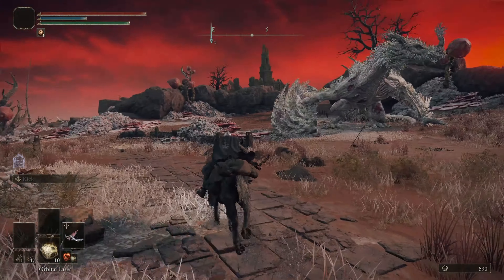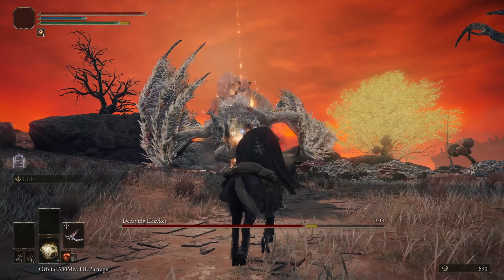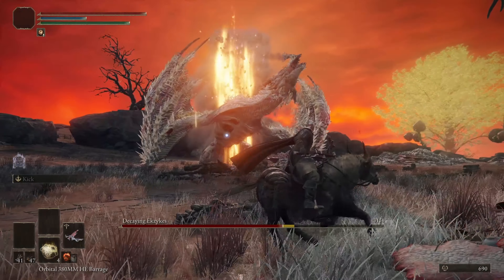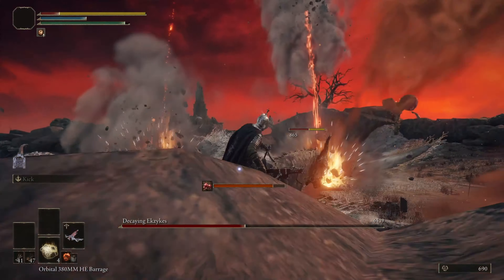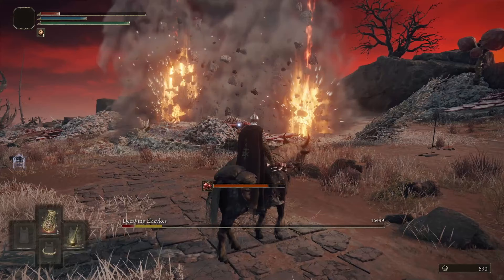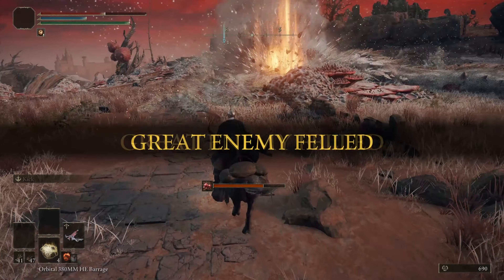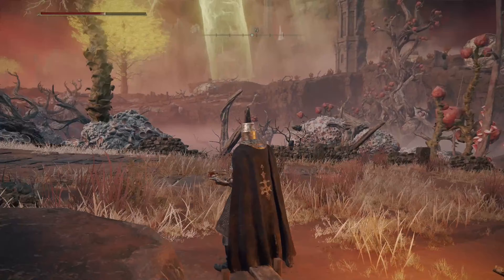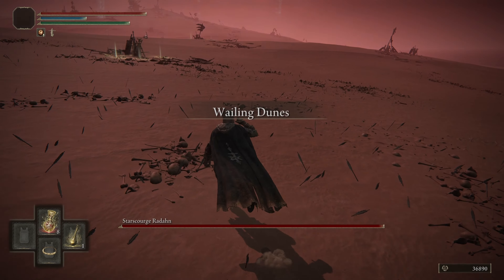So I grab the other half of the medallion to start the elevator. We get to the Altus Plateau and meet up with Rya again. She teleports us to Volcano Manor, and this is where we get our Helldiver armor. I found an ulcerated tree spirit coming out of hibernation, so I annihilated him.